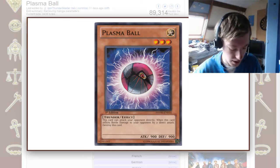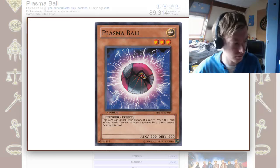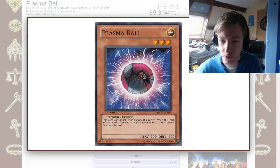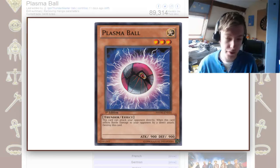Another way to use it: if you can somehow special summon it through whatever effect — Call of the Haunted, something else, Photon Lead, which special summons one from your hand — and then Infernal Reckless Summon, because it's 1,500 attack or below, you have three of them on the field.